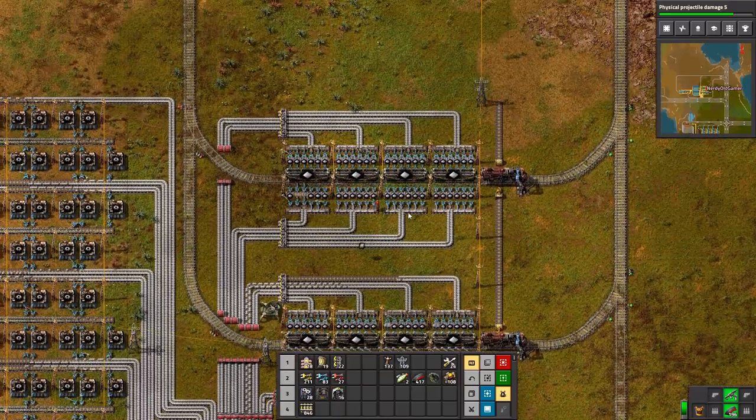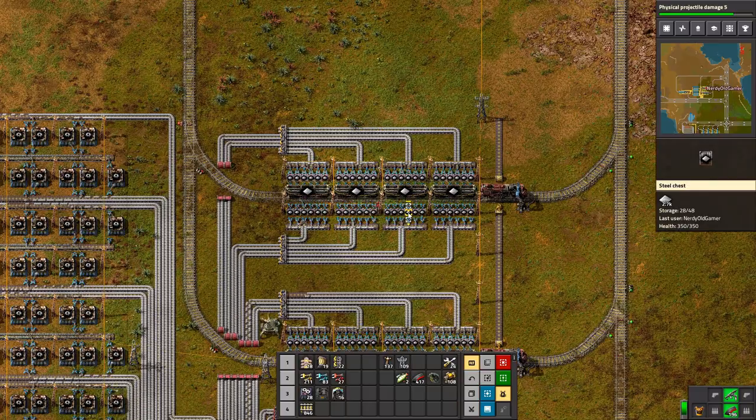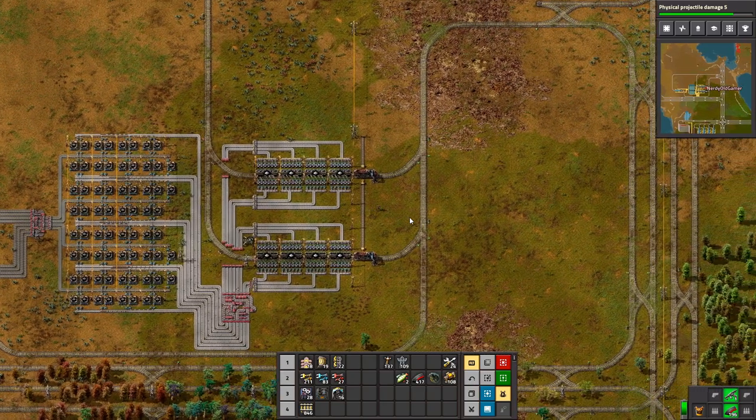We do need to upgrade to red and blue belts and stuff like that, of course, but it is basically done. Let's just make sure we have all the inserters in. Speaking of gear wheels, that's what I need — I'm going to steal them off this bus down here.